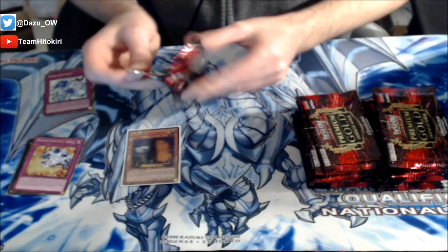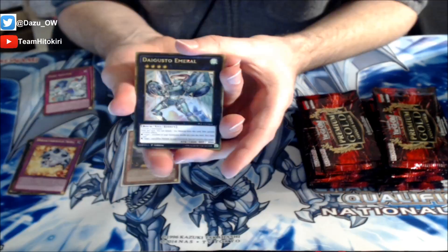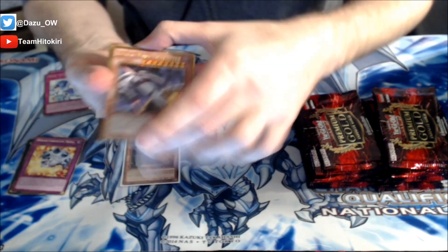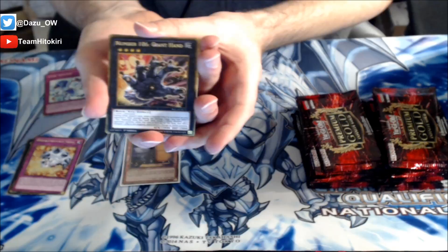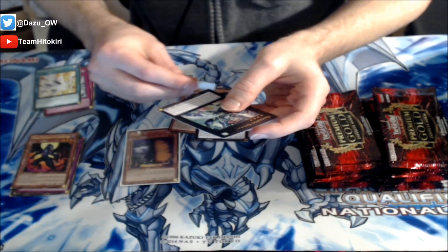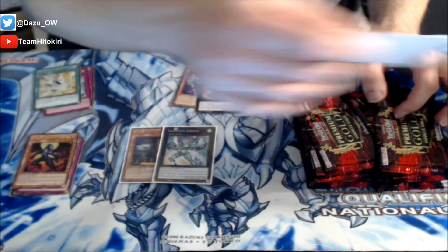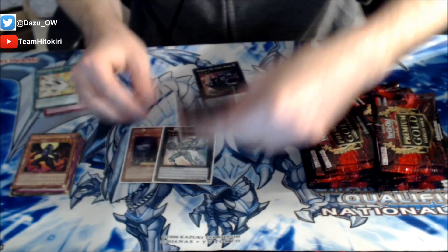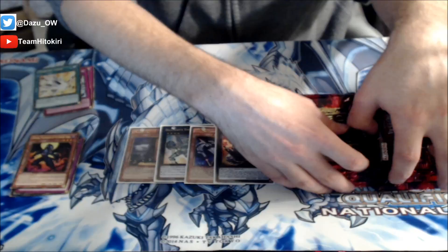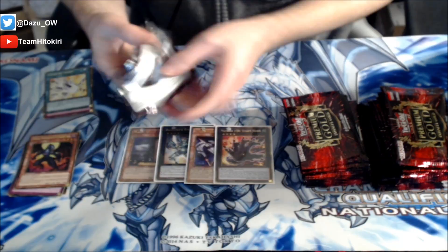Can we follow it up with a Ghost Ogre? Smash that like button guys! But we can follow up with a Daigusto Emerald - that is insane! A Daigusto Emerald in our second booster pack. Even though the card's banned, it's still worth like $10. We got a Cosmo Dark Destroyer in the same pack, and Number 106 Giant Hand. It's a Burning Abyss card - if it was a Ghost Ogre I would've been dead. That was a booster pack guys! Daigusto Emerald into Cosmo Dark Destroyer into Number 106 Giant Hand - that is some spice!